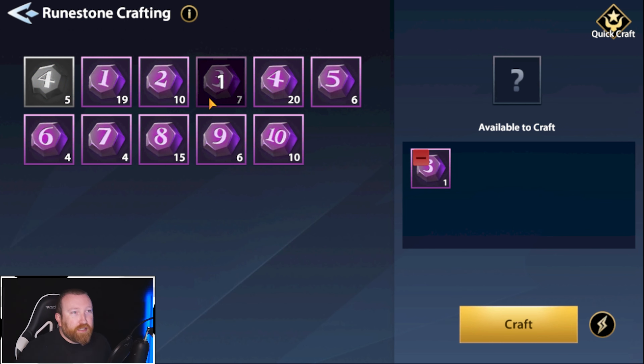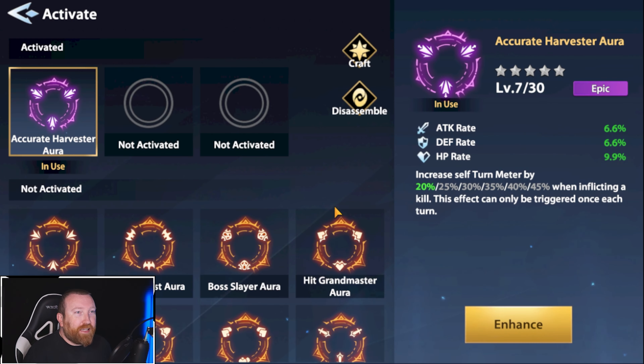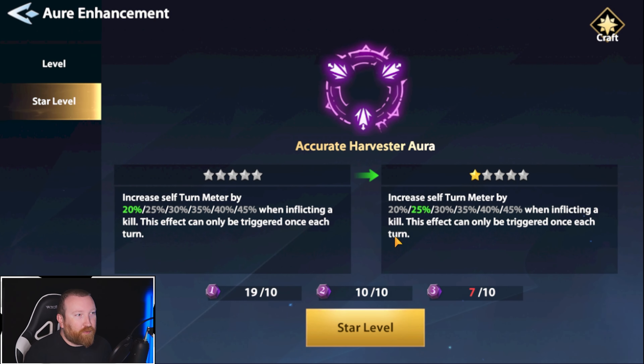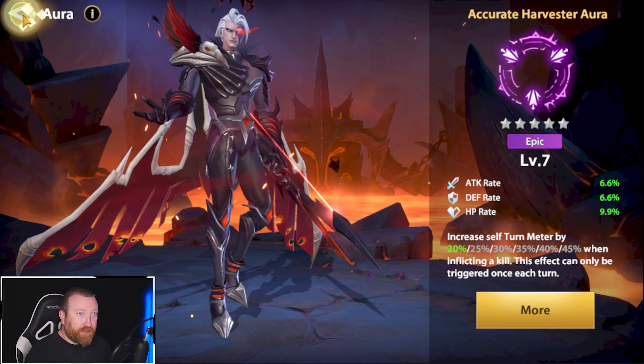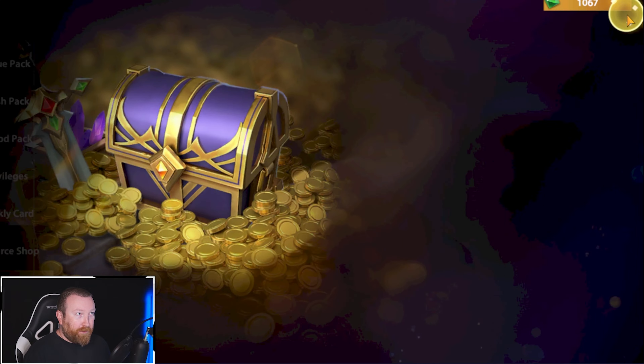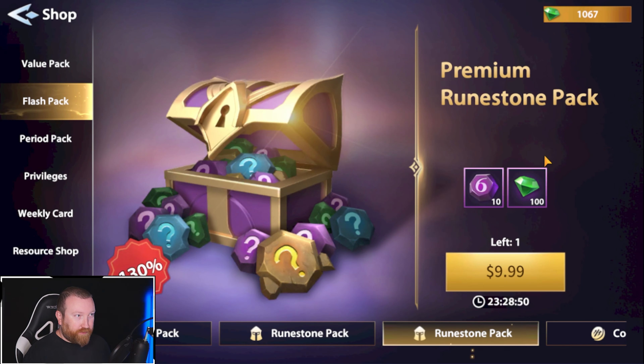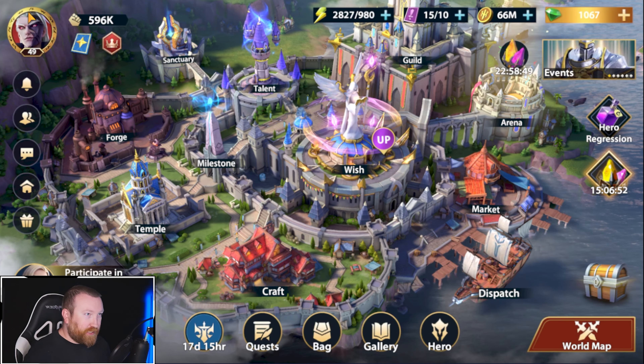Now that his aura is done, we're going to keep crafting to work towards our upgrades. We still only have three of seven for the materials we need, so we can keep enhancing Lucifer. I want to get that turn meter up as fast as possible.